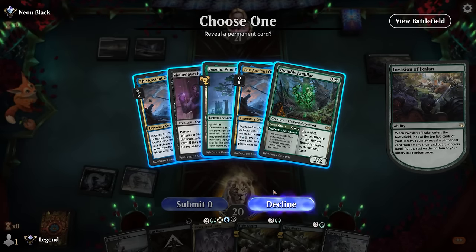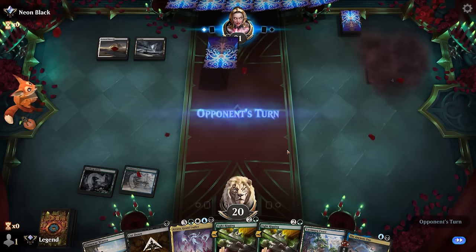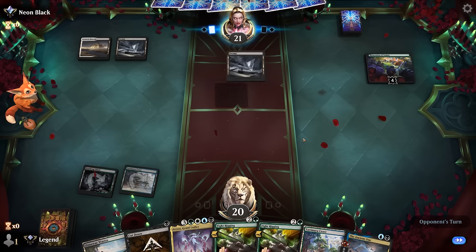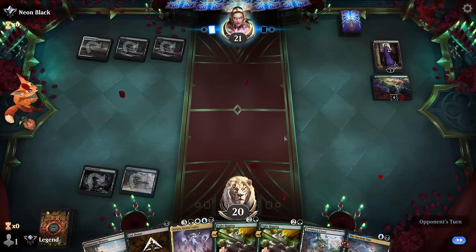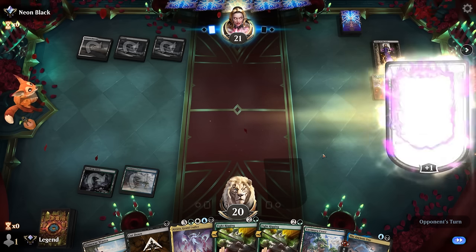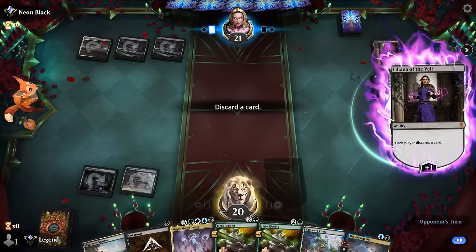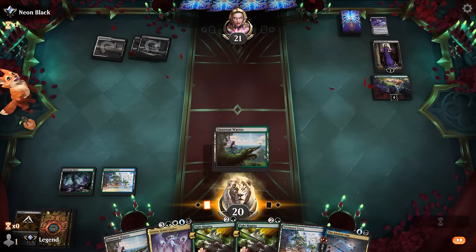We get to choose between Shakedown Heavy and Ancient One — close call, but Ancient One being cheaper might be worth it here, as we can maybe play it alongside something else. Next turn play Fight Rigging, and we'll see if our opponent taps out. Now we see Liliana, so there's definitely an incentive to play Fight Rigging first and then play Ancient One. That's going to make us discard — we don't think we'll need Cut Down, and we want to hang on to Atraxa in case we can play it for free using One with the Multiverse.